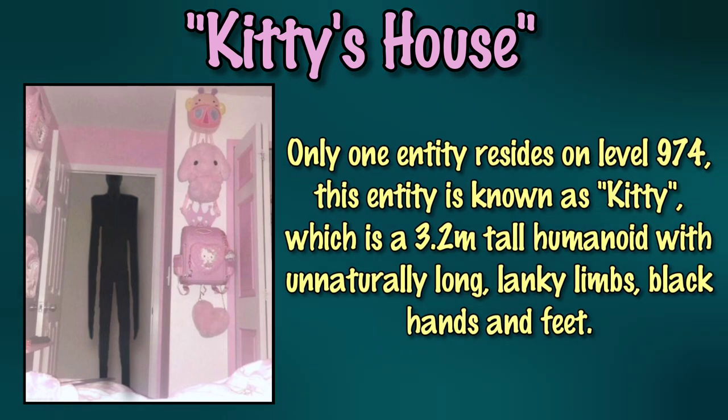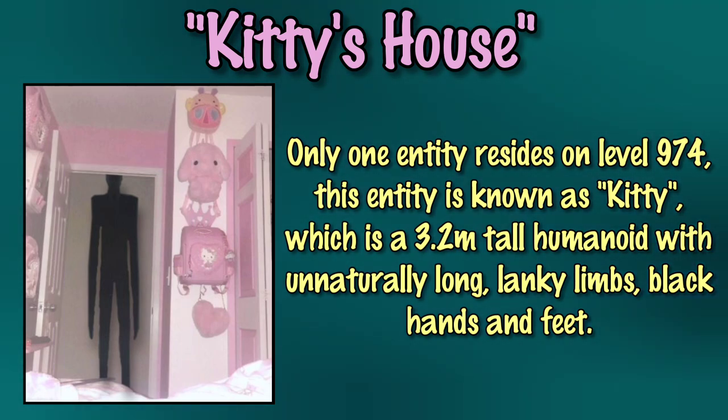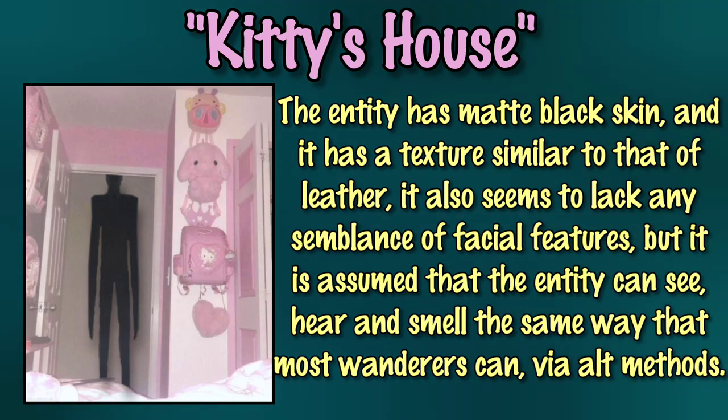Only one entity resides here on level 974. This entity is known as Kitty, which is a 3.2 meter tall humanoid with unnaturally long, lengthy limbs with black hands and feet. The entity's skin is matte black and has a texture similar to that of leather. It also seems to lack any semblance of facial features, but is assumed to see, hear, and smell the same way most wanderers can via alternative methods.